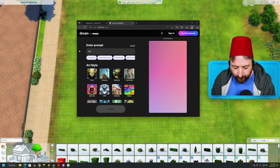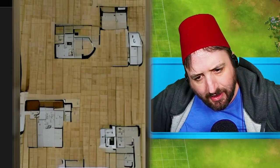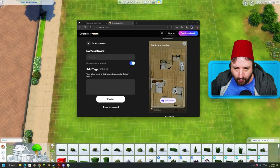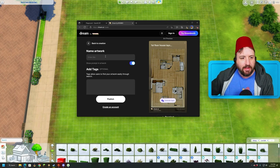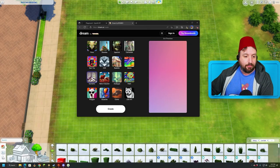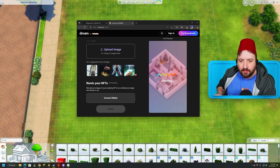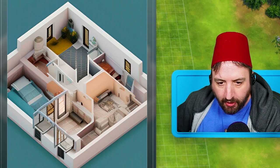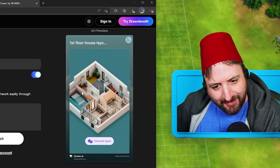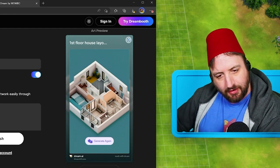Let's try 'first floor house layout' and see what happens. The first result I'm not sure what I'm looking at. But they also have this isometric version here - kind of like how Sims 1 looks. Let's try the same prompt with that style. Yeah, this is it! Oh yeah, totally - look at this, this is perfect! I think I'm not sure what I'm looking at but it's perfect.